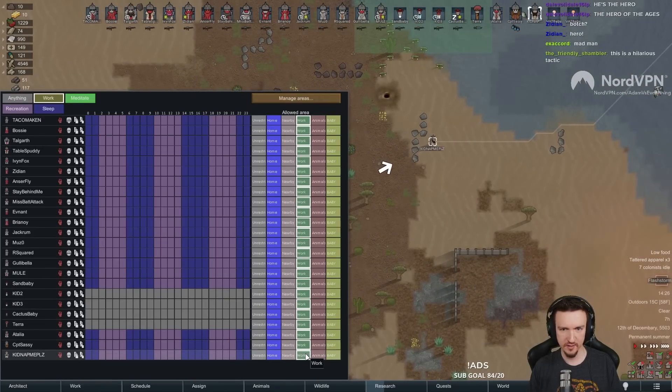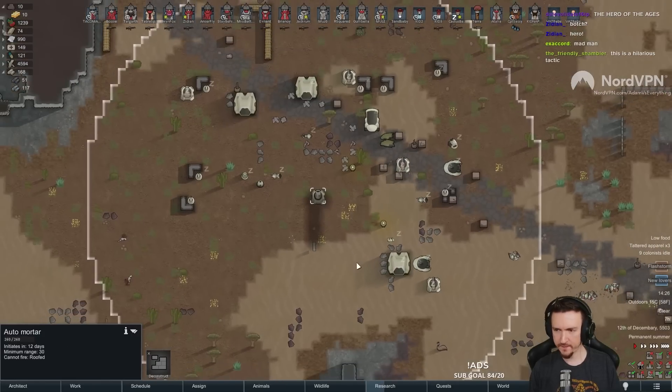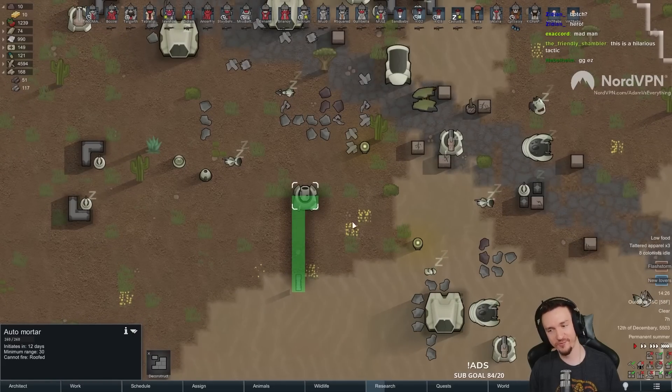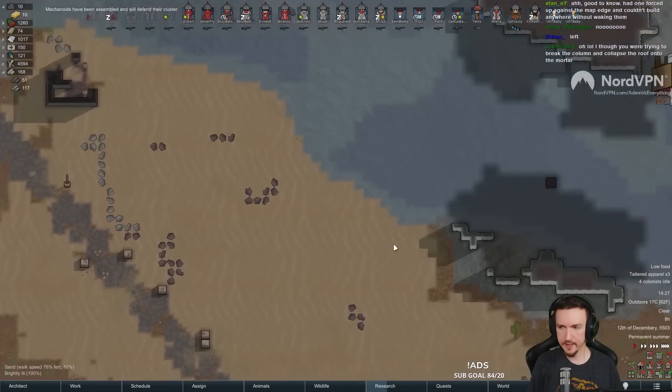All right. Cool. Nice. Excellent. It's a roof and cannot fire. Oh, problem. Look at that roof. But no, you can build within outside of five tile radius and you're good. All right. That's as big as that cluster's getting.